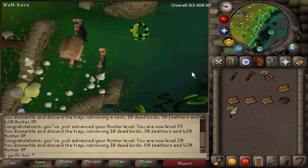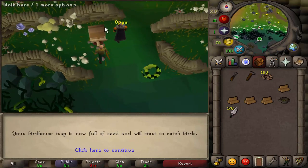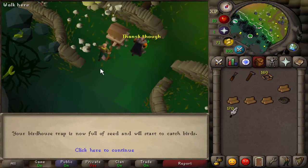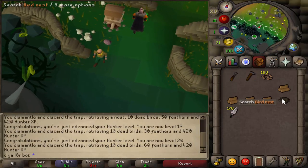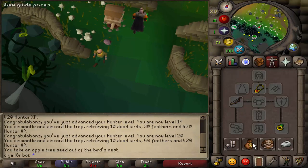I think after we place this Birdhouse, I'm going to stay here and log out right here, so that way when we log back in we can just go back around the other way and save a teleport. But we got kind of unlucky with this Birdhouse Run. We might get lucky with the nest — let's see what we got here. Never lucky. That's like 2.5k.